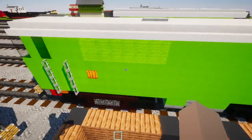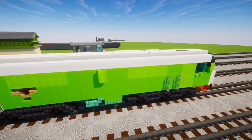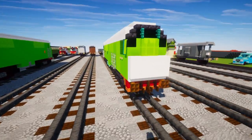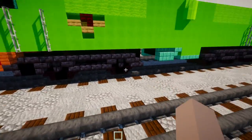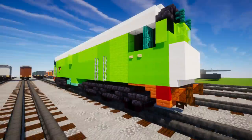It's a lot more accurate than what I had before. BoCo's name comes from his wheel arrangement — Bo-Co means three axles and two axles. This axle right here is three, and then the axle in the back is two, so that's why it's called BoCo.